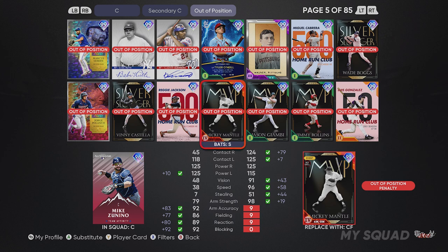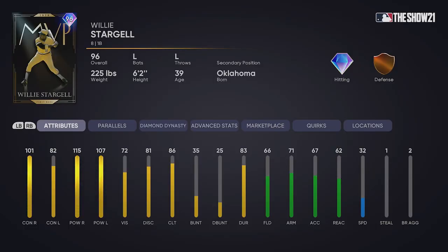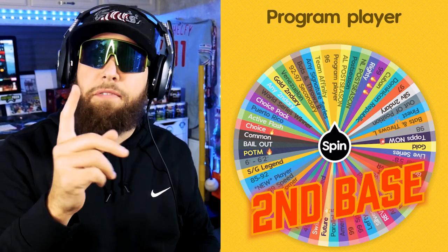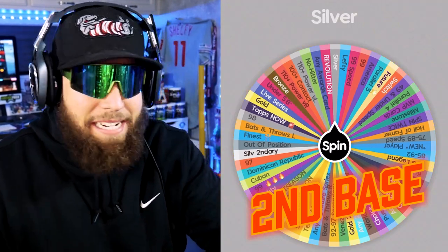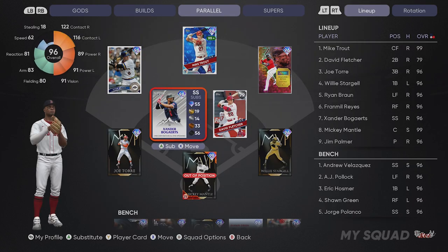I guess I'll use someone at least well-rounded - a switch hitter. We're going with Mickey Mantle at catcher, which is the worst spot to be out of position. Moving to first base, we land a program player - the 96 overall MVP Willie Stargell card from the Seventh Inning program. We'll throw the 96 Willie Stargell on the team. Over to second base, it's going to be a silver - we're off to a slow start. I'll take David Fletcher, a really good fielder with 101 contact versus left.